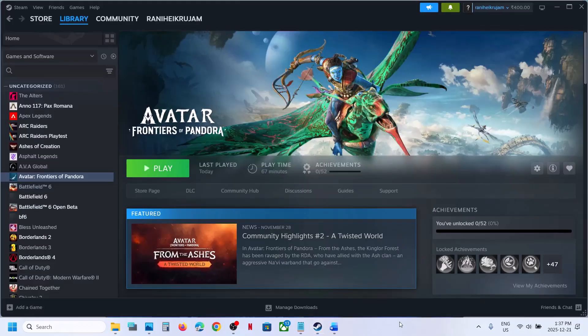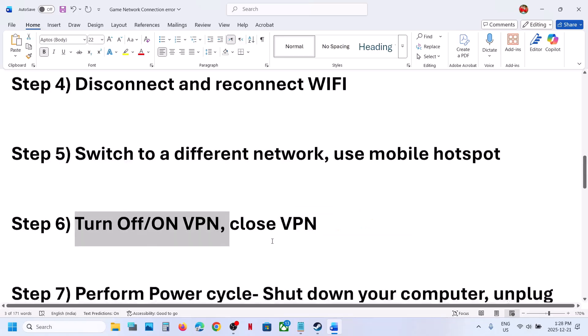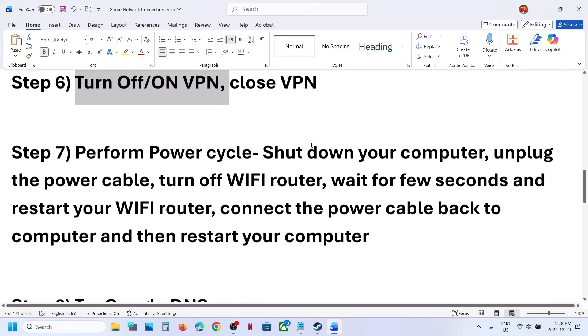Still not working? Turn off or turn on VPN. If you are using a VPN, turn it off, close the VPN application, and relaunch the game. You can even try turning the VPN on and then relaunching the game — try both options.